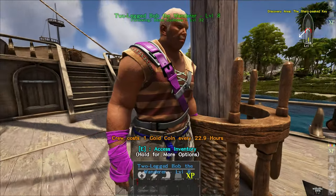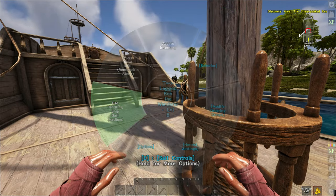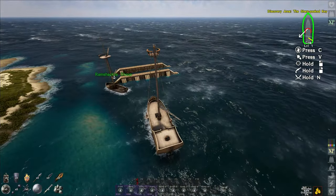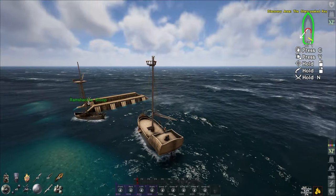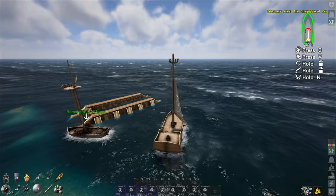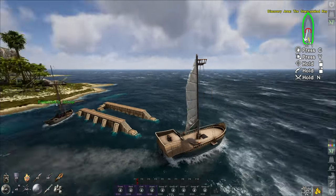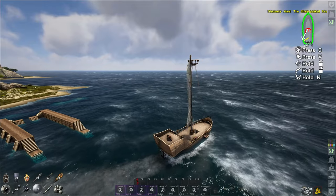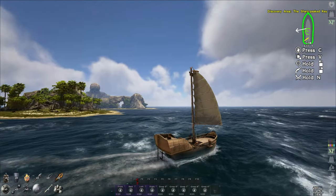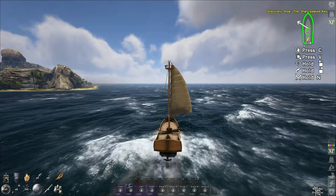I like how he climbs up whenever he follows you. Let's put you on the sail here. Let's raise our anchor and set sail - the wind is going that way so we'll loop around. Already this thing's moving a good bit faster than the sloop and we're not even in the wind yet. Let's rotate our sails to catch them - oh my gosh, that is fantastic! We are moving!